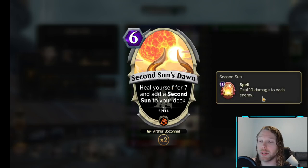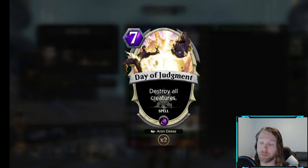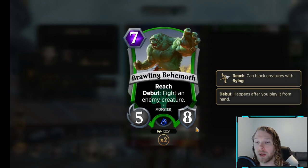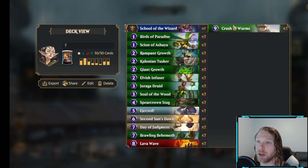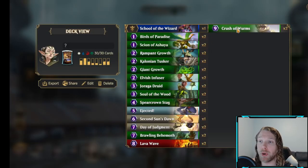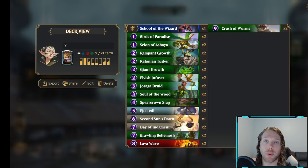Second Sun's Dawn — you heal yourself for 7 and put Second Sun into the deck, so both of these will trigger Elemental Mastery. This is an alternate win con, and Familiar making this cost 4 is never that bad. Day of Judgment — we all know it's just the classic board wipe, and Familiar can make it cost 5, and it will also trigger Mastery at its normal cost. Brawling Behemoth is just some more removal. Lava Wave is one-sided removal and will also trigger Mastery, so you get to keep your board and add a 5-5 with Sneak. We also have Crusher Worms as another win con — just try and make an unbreakable board. That's the deck, guys. I hope you enjoy the video and thank you for watching.